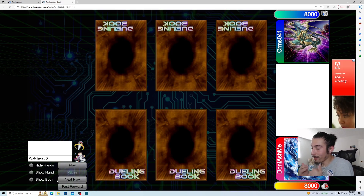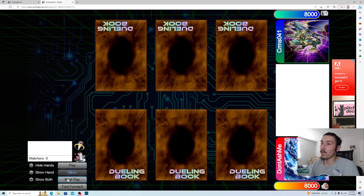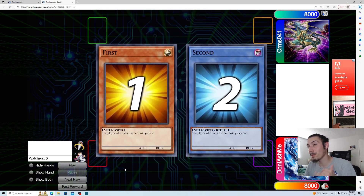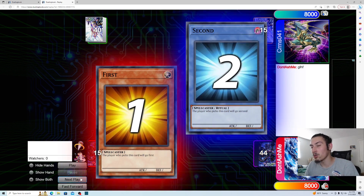Welcome back to another video. Today I'm bringing you another Dueling Book replay. Last night I was getting absolutely murdered by Super Heavy Samurai — I played like five games in a row, getting hit with Spell Canceler, Gimmick Puppet, everything. It's all bad. So I decided this might be the new wave, this might be the way to beat Spell Canceler and Baguska.